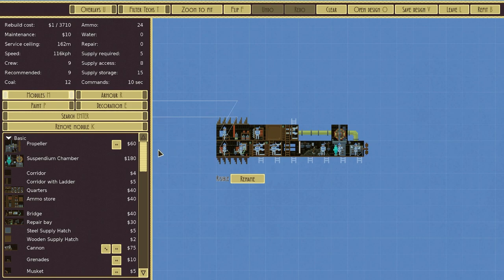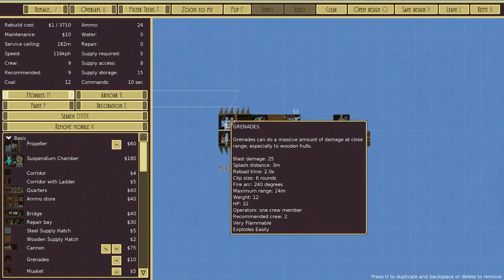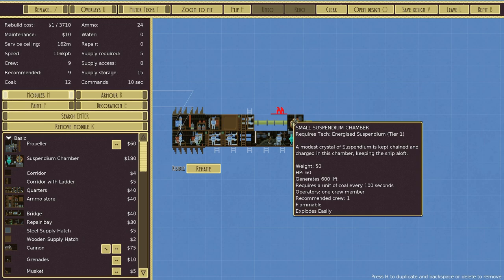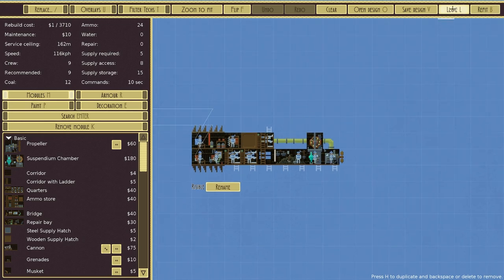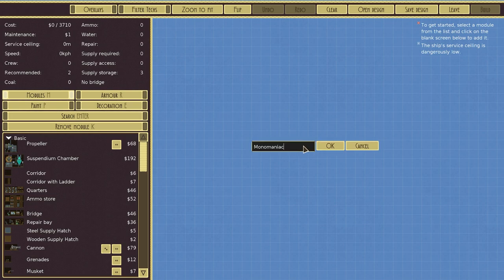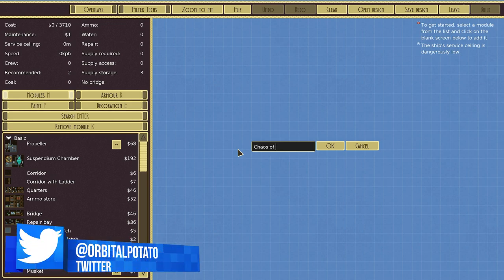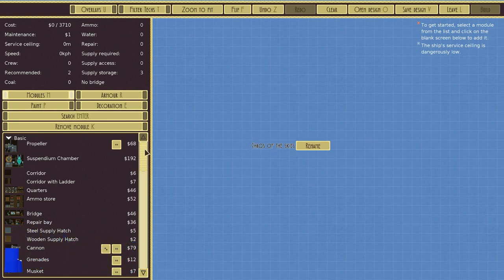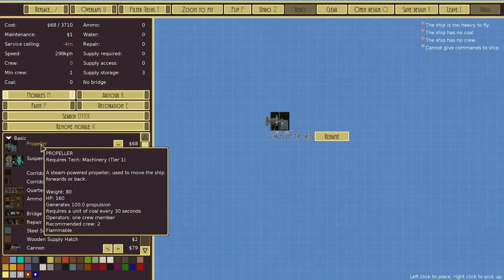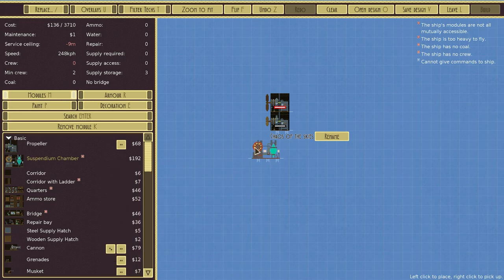This is the sort of starter ship we begin with. It has a couple of components: some grenades at the back, ammo stores, crew quarters, coal store, suspendium chamber, and a small propeller. It's very, very small. What I'd really like to do is immediately design my own ship. Let's call this ship the Chaos of the Skies.